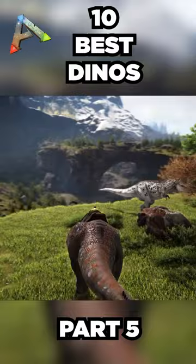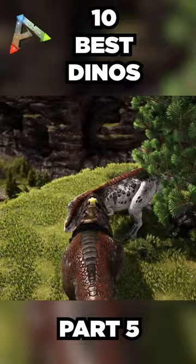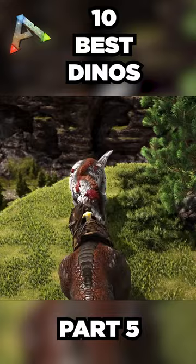There are usually 20 dino slots available for bosses, and you'll typically see Rexes take up about 18 of those spots. Even with their massive health pools, Rexes need to have really good saddles to survive a boss fight. Saddles can provide a ton of armor to a creature, so pair that with the Yutyrannus's Courage Roar and you've got yourself a great strategy for boss fights.